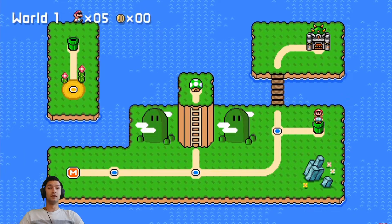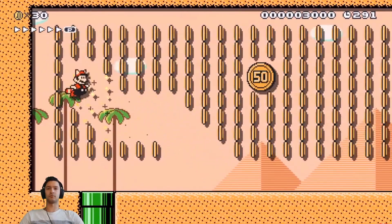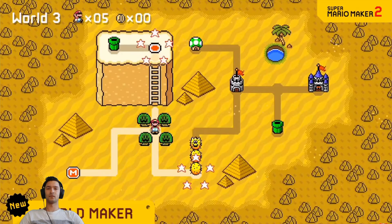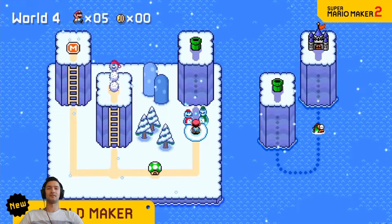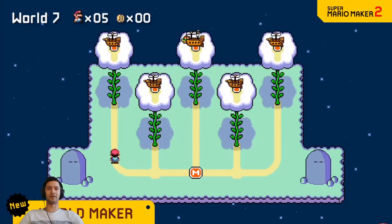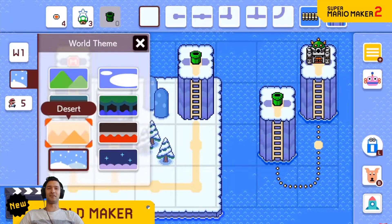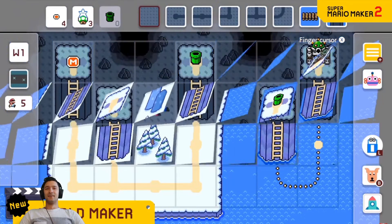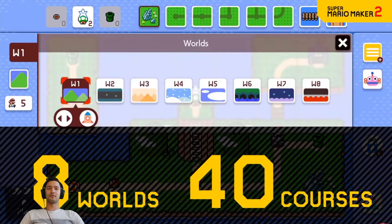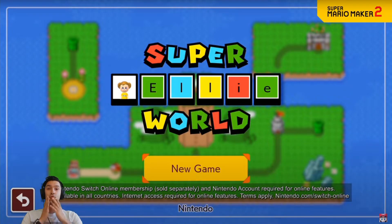You have lives up there — five lives for the world. You could really make your world stand out by changing the theme to underground, desert, snow, sky, or forest. So much is happening — this way you can make your own Super Mario game! It's only Super Mario World style I think, with up to eight worlds and forty different courses.